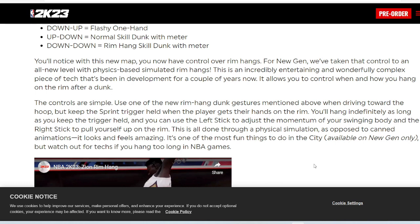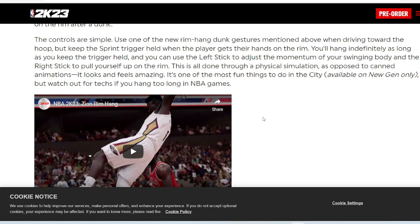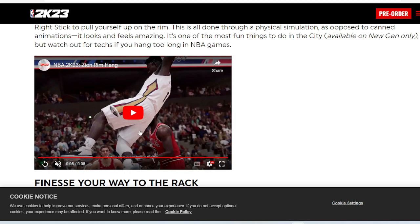This is heat — you got to actually pull yourself up on the rim. They didn't show Zion doing that. And this is all done through a physical simulation as opposed to canned animations. It looks and feels amazing. So again, it's not an animation that just locks you on the rim. You can actually stop hanging on the rim whenever you feel like it.